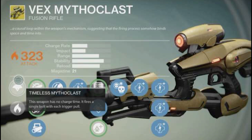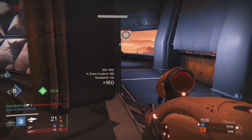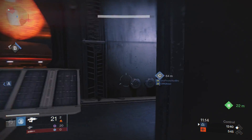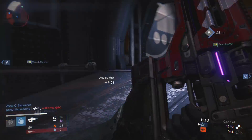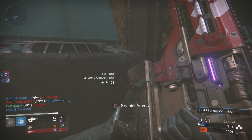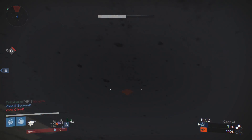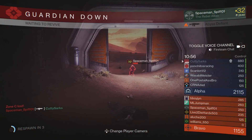Tip one: remember that the Vex Mythoclast is a fusion rifle, so it's only effective at fusion rifle ranges. You need to stay in the mid-range — be a little aggressive and stay close enough to your opponents, because that's the optimal range it operates in.